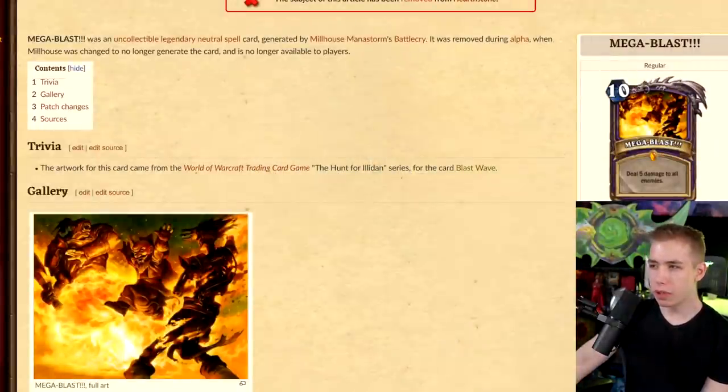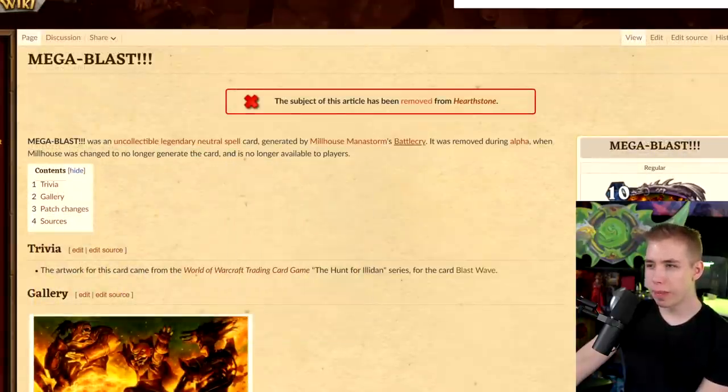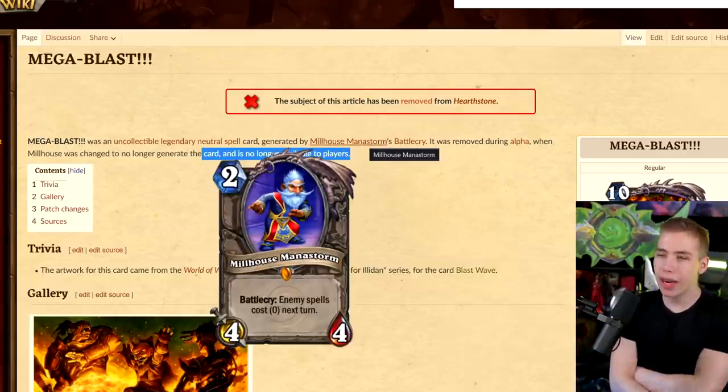This one is interesting: the card was an uncollectible Legendary neutral spell generated by Milhouse Manastorm's Battlecry — 5 damage to all enemies. It was removed during Alpha when Milhouse was changed to no longer generate the card. Really? Milhouse used to give you that card? Milhouse is the most broken card ever made!